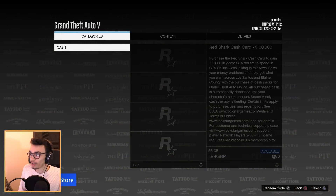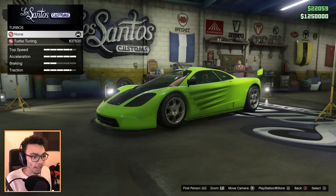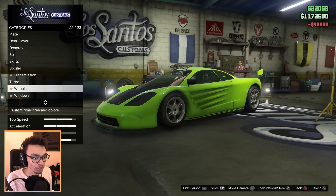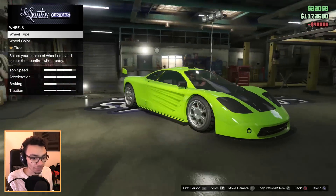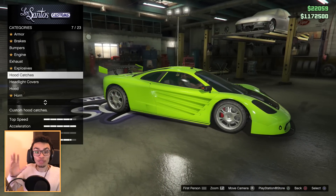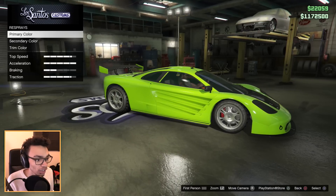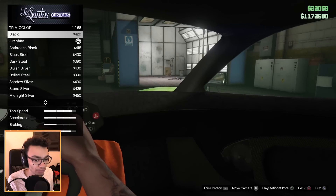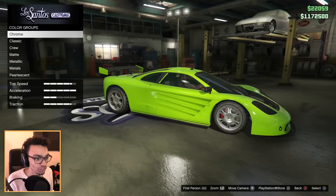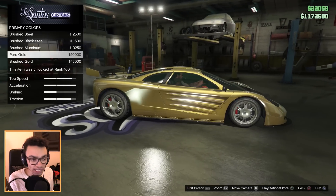I don't normally buy shark cards, but ever since I've been doing videos on it I kind of need to. We're back with some more pennies. We're just gonna throw in all the performance upgrades — that's pretty much all we've got to do. The wheels — normally with cars like this I'll stay with stock wheels, but I want to change the color. I want to make it like the one on the Rockstar picture. We can do the trim color — I completely skipped that, I apologize.